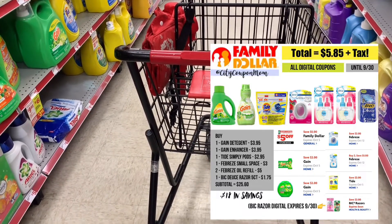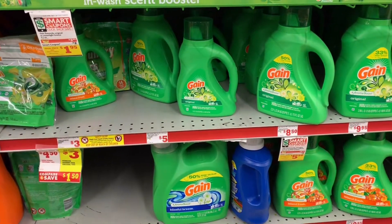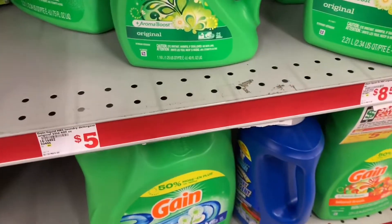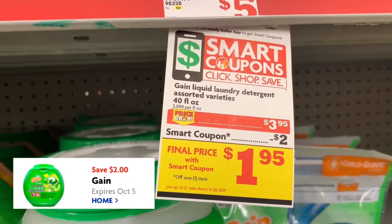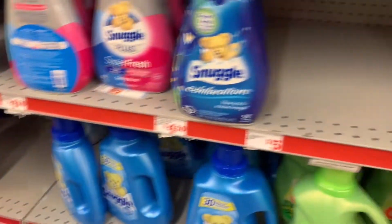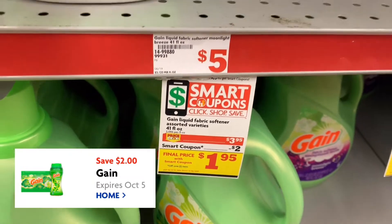This scenario is going to be five dollars and 85 cents. The first thing you're going to need is a Gain detergent — you can grab a powder, liquid, or flings. I'm going to grab a 40-ounce Gain liquid which is on sale for $3.95, and we're going to use that $2 off digital. The next item is a Gain softener, also on sale for $3.95, and we'll use that $2 off digital as well.